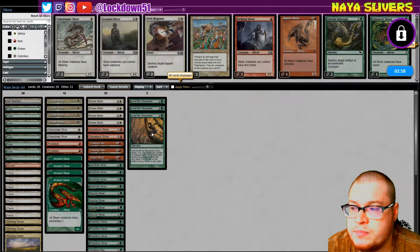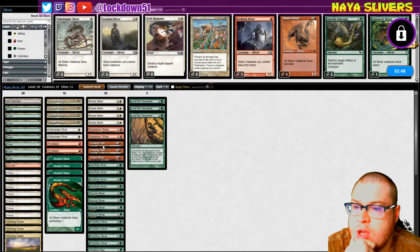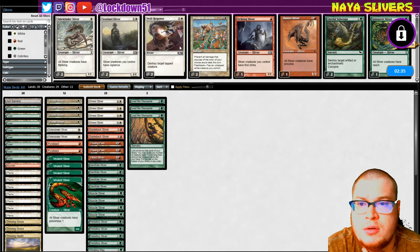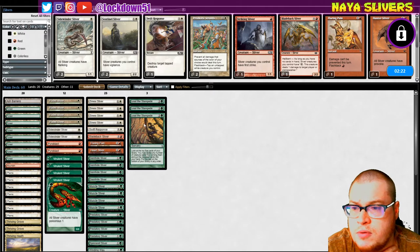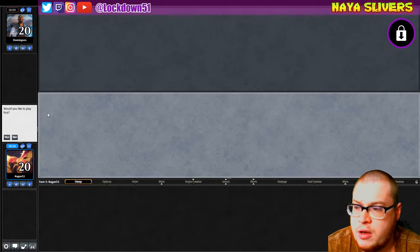All right, game three. That was a struggle — we definitely could have won that one if we had our lands. Maybe we don't need the Flaring Pain. We're not seeing any Fog from them at all. What about Swift Response for a Ulamog? Could go Swift Response for a Ulamog, Spine Rat for the Mollies — take out Flaring, take out Blade Back, bring in Swift Response. I'm not familiar with the newer versions of Tron — if they went away from the Fog game plan they're still in the Ephemerate game plan. I want to play first.